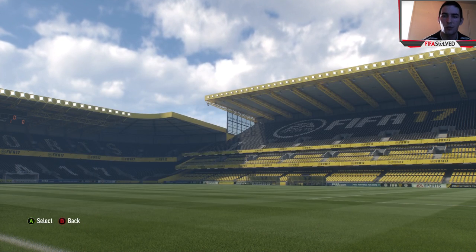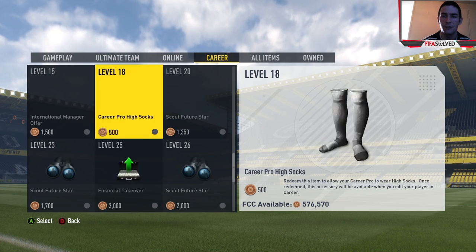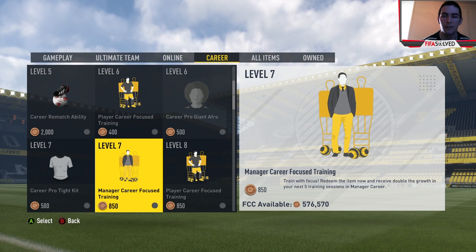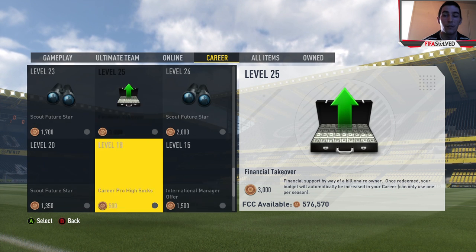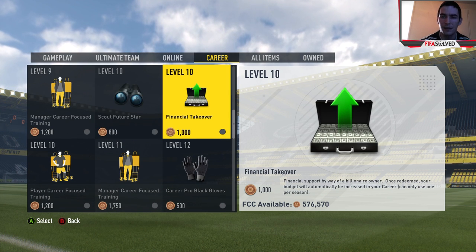Save your game first — you can do this right at the start of career mode. Then go to the Career tab. You'll see the first level is Level 10, and this is about a billionaire taking over your club. You get two more chances once you use that budget up, at Level 25 and Level 35.